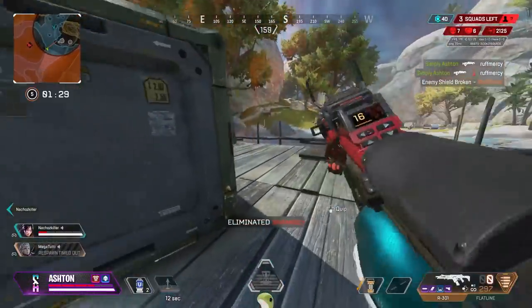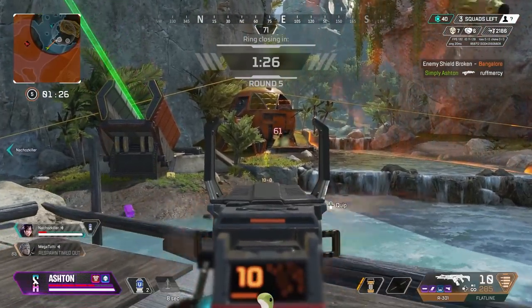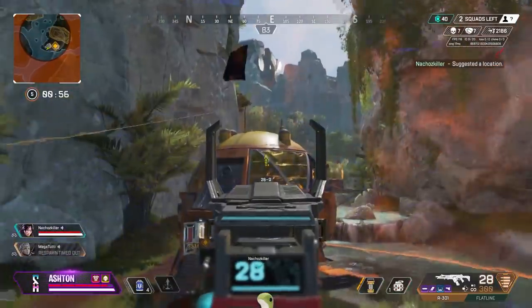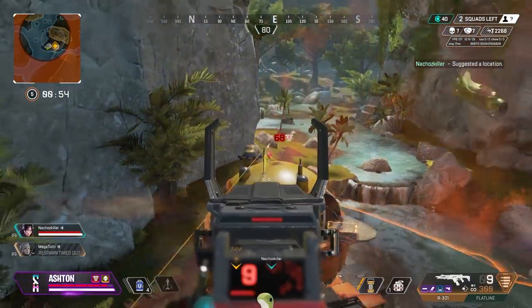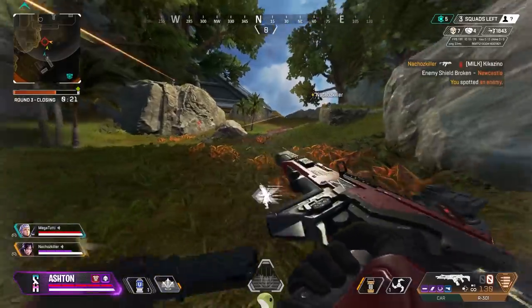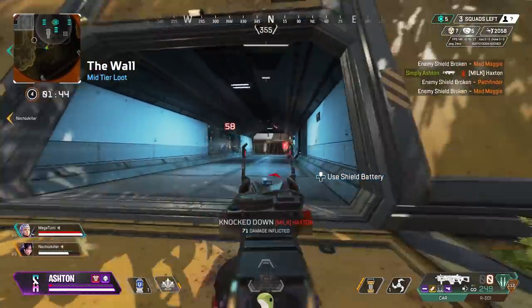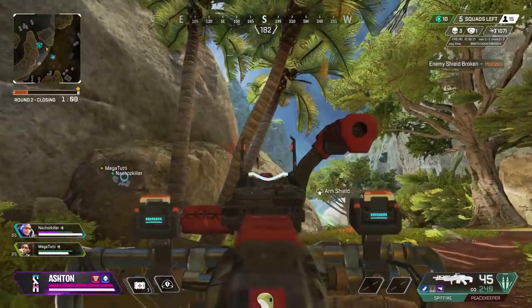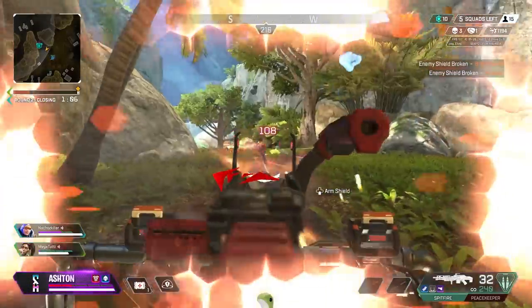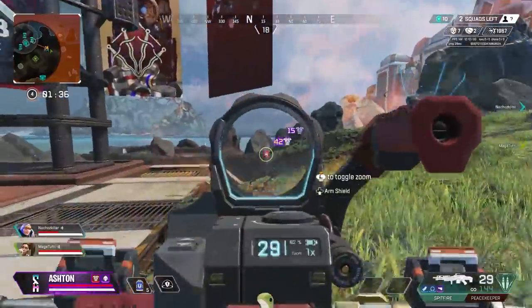A simple mistake I see so many players making in every single game of Apex — from top tier down to gold tier — is basing their whole fight off of using shield batteries. Sometimes it's better to pop one or two cells and go back into the fight with your teammates, rather than leave them to fend for themselves while you're popping a bat or a phoenix kit.